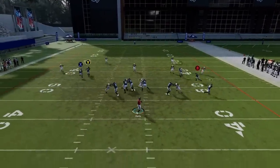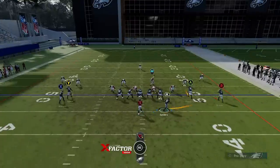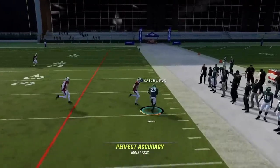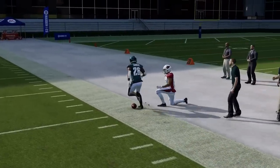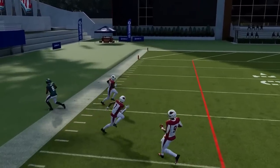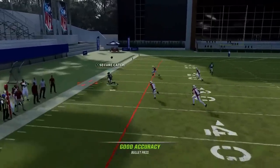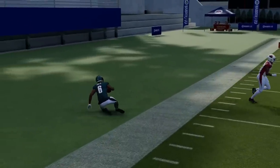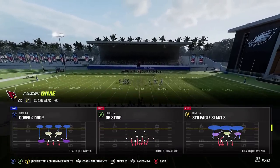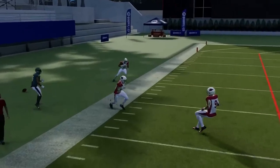Easy play against Cover Two — just streak the X route; the wire out is going to get open outside of it. That's going to be the same against pretty much any man or zone. Against Cover Three, do the same setup but if you motion this guy out he'll steal yards in the flats — that's a really good route against Cover Three. If you streak the X route again against Cover Three, the Y route is wide open again, just like Cover Two. Any zone coverage is going to do that for the most part.